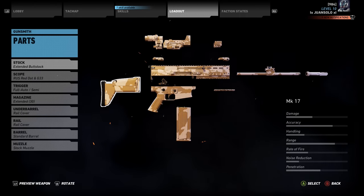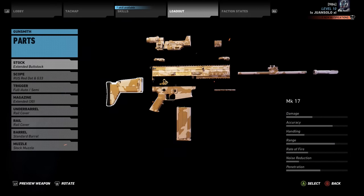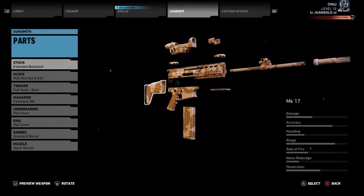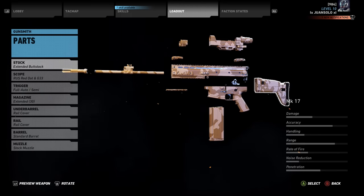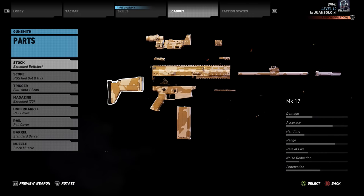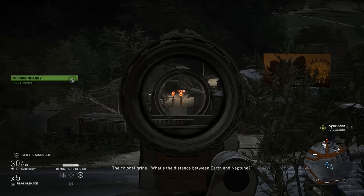This is a very, very good weapon. It has a lot of attachments for it. As you guys will see here, this is how I have it set up. I have the extended mag, the standard barrel, the rust red dot and G33 scope on it, and the extended buttstock, which comes with it. But overall, it's a very, very accurate weapon — very high powered and very accurate at long range.